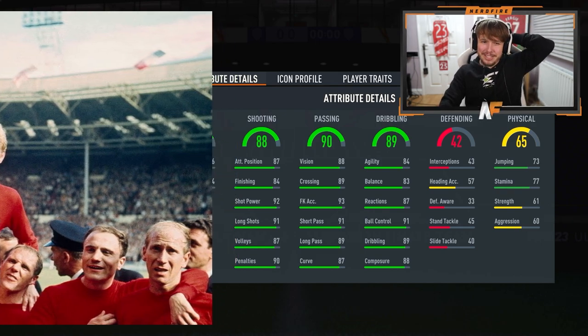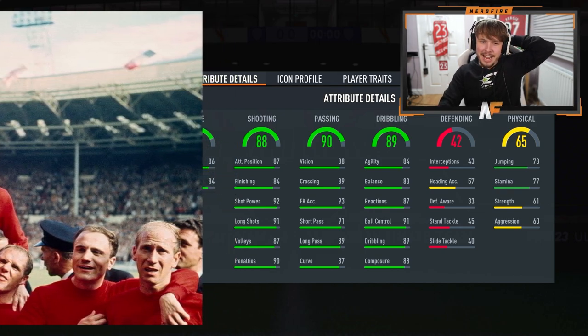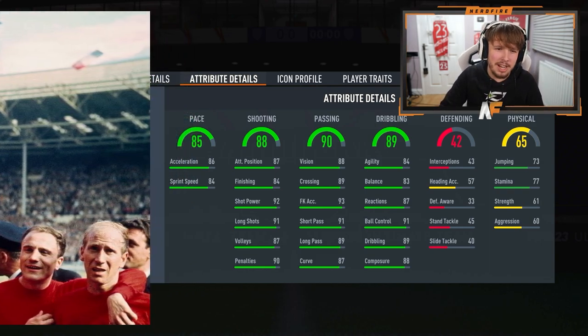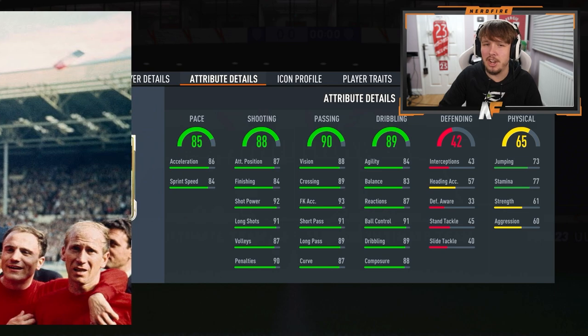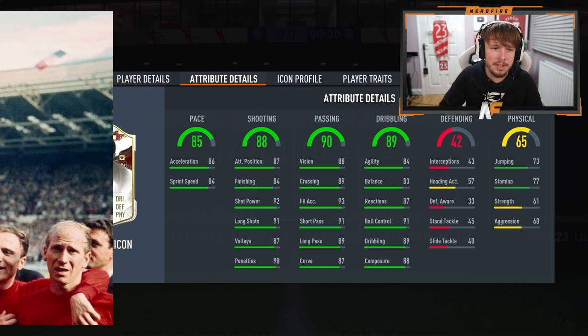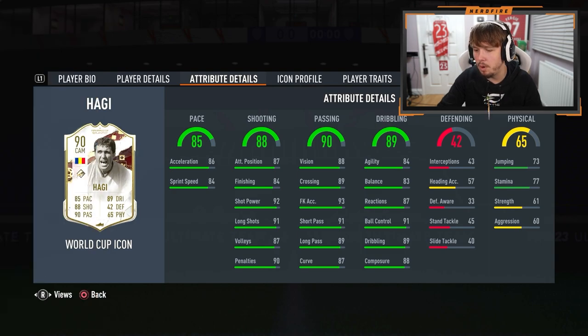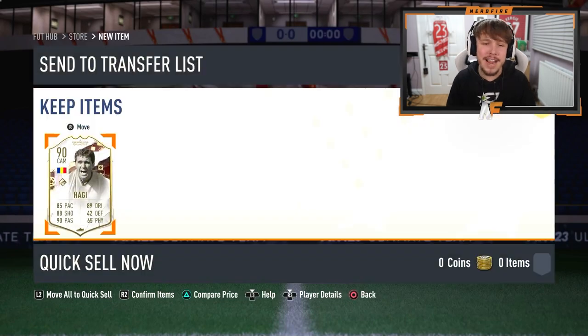Pace. 86, 84. Who is this? I don't even know who this is. It's not great. I'm pretty certain this is not great. World Cup - it is Haji. It's World Cup Haji. For crying out loud. Why? It's not great. Well, hopefully if we open another icon pack it's better than that. That's all I'm going to say.